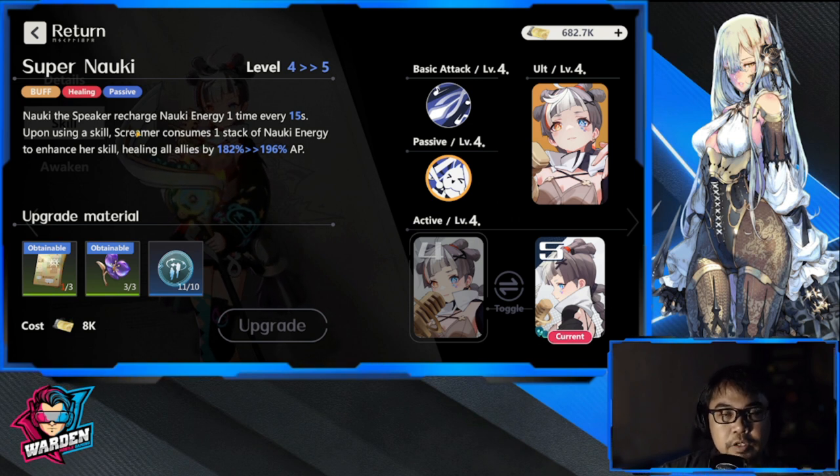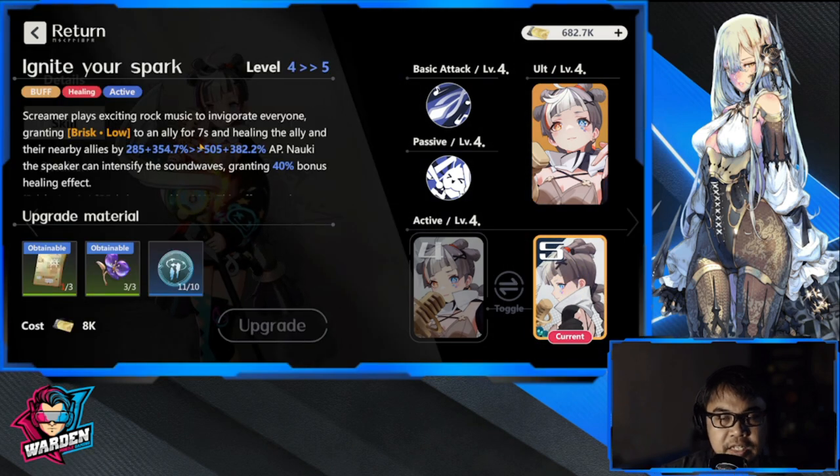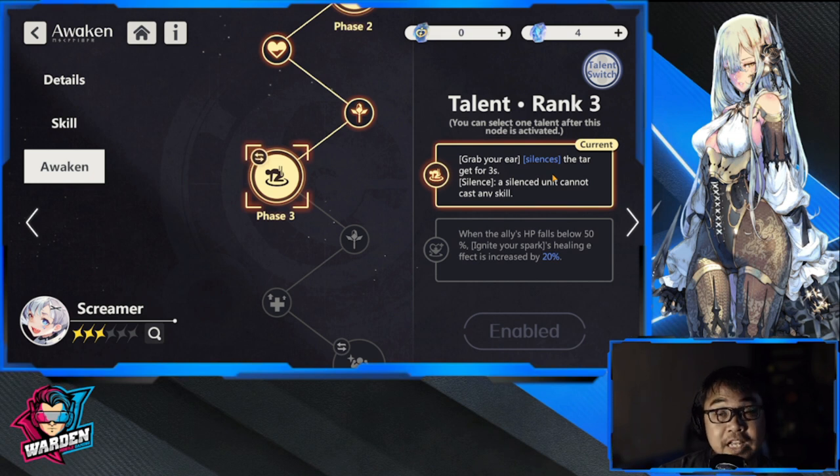So with her you have a lot of choices: build her more as a healer, or as an all-around buffer and debuffer. For my personal build, I chose healing nodes, a silence, and buffs. I skipped the damage node because you'll have plenty of damage dealers on your team and don't need damage from her. For the awakened tree phase three, I got the silence for more control options.